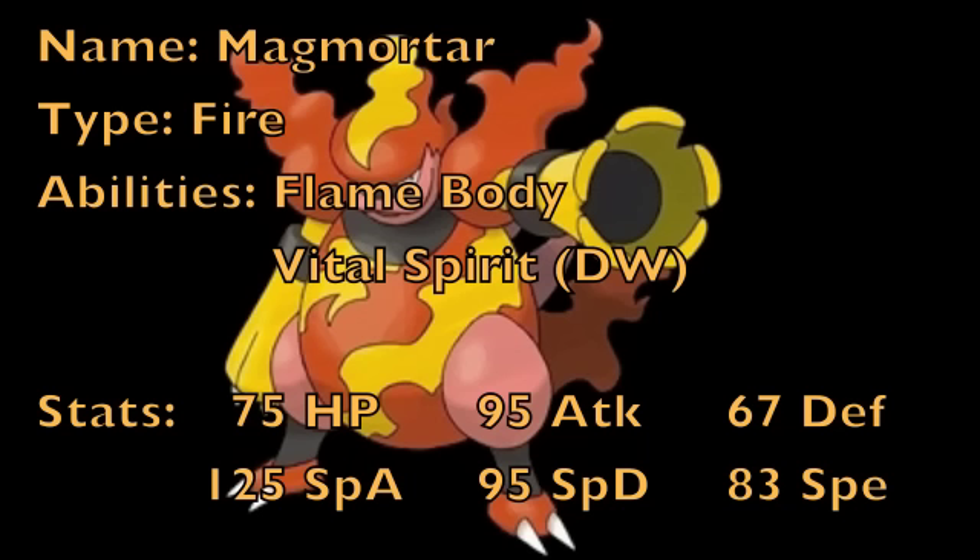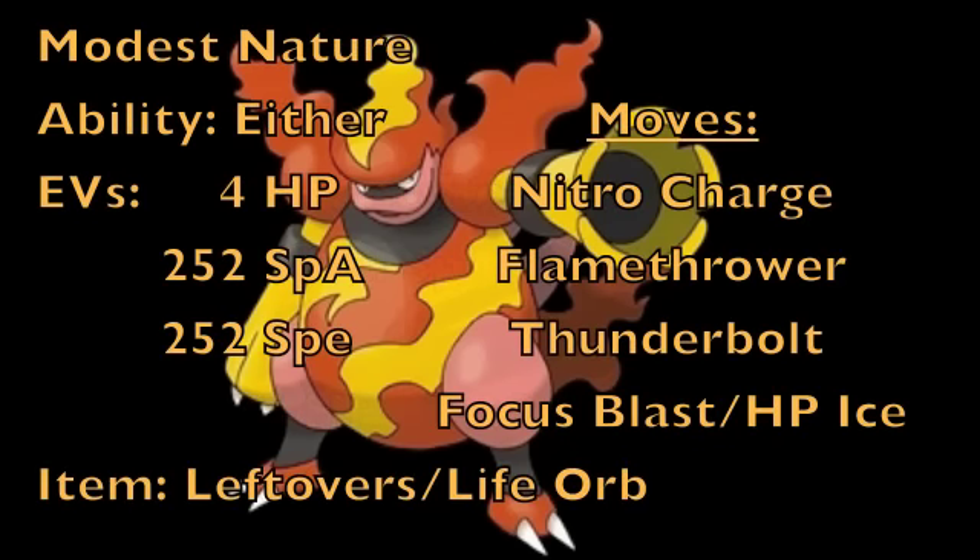But in this generation, I really think that Magmortar has a lot of potential to do a lot of damage. For the set we're going to make up for Magmortar, we're going to give it a Modest nature to increase its special attack and lower its physical attack. For the ability, you could use either one, because both of them actually have some good benefits — it's really up to you. Personally, I would go with Flame Body just because Burn is always amazing. But if you want this Pokemon to be able to easily switch in on something like a Breloom trying to Spore you, Vital Spirit is definitely another possibility. As for the EVs, we're going to put 4 into HP, 252 into special attack, and 252 into speed to give you max special attack and max speed with your Modest nature.